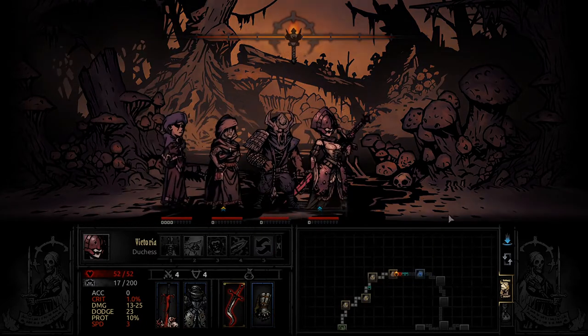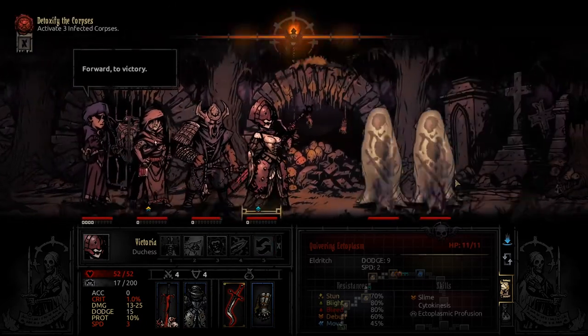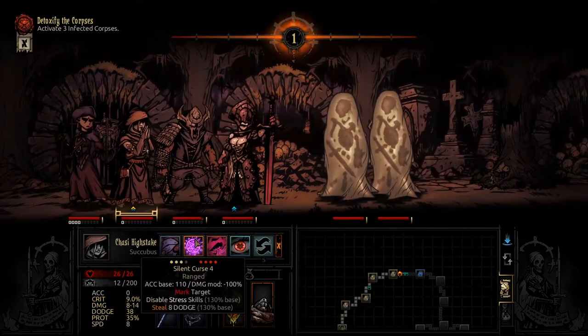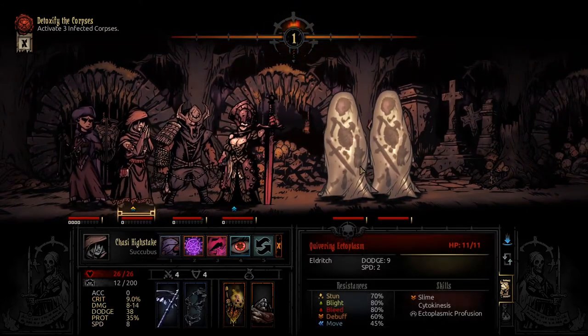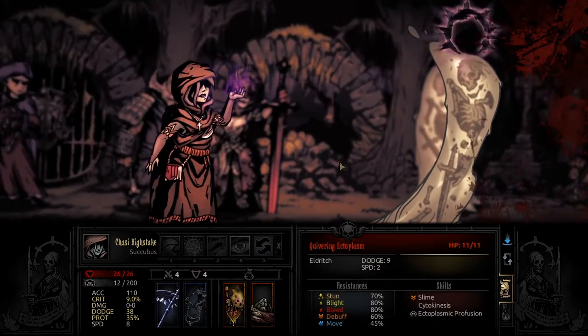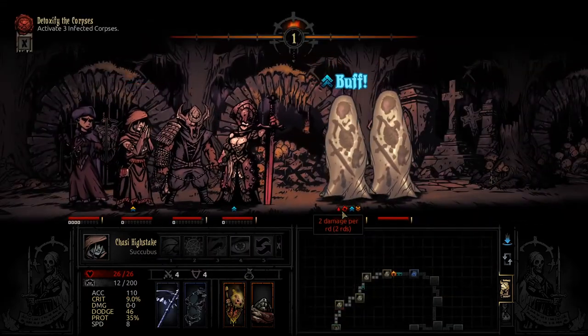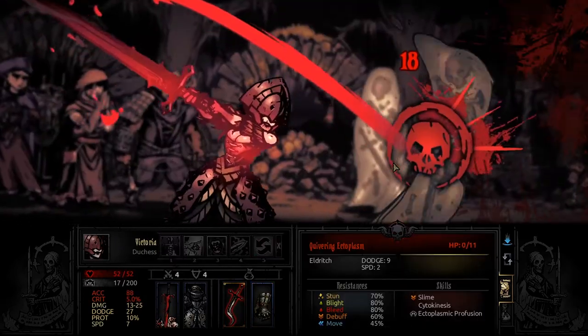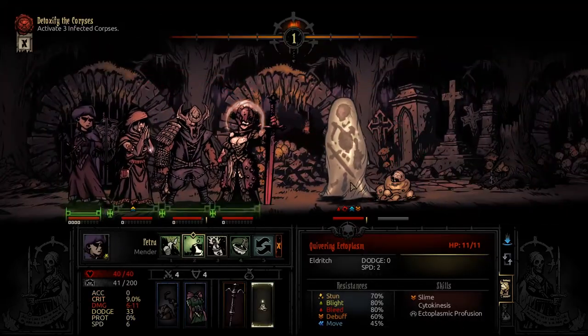We've got one of our quest locations here and a battle. Everyone's looking good, apart from Petra — Petra's a bit stressed. You guys aren't going to end up bleeding, are you? So let's just mark you and get you ready for insane damage. Mark and bleed — okay, you are dead. Kuro can one-hit you, so let's one-hit this guy. Kuro will definitely one-hit this one.